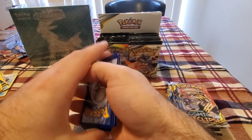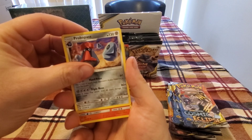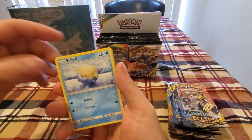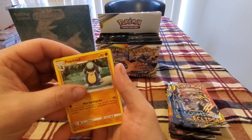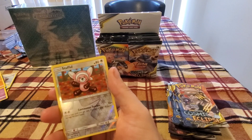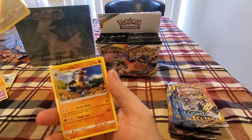Fairy Energy, Probopass, Torkoal, Ambipom, Stufful, Magnemite, Noctowl, Palpitoad — Jangmo-o with reverse hollow Stufful, and non-hollow Armaldo for the rare.